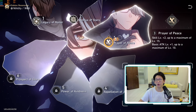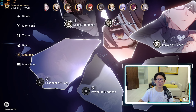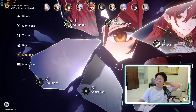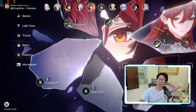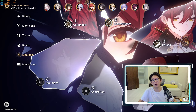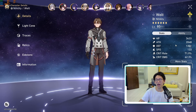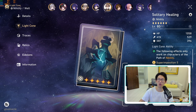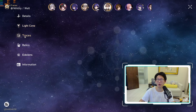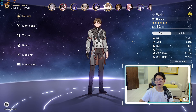Yeah, so great. My Welt is now E3 and my Himeko is E4 — we're moving up there. Himeko actually turned out pretty well for that one game mode where you just kill a ton of enemies, and with her crazy follow-up attacks you destroy everything. Welt I haven't really built that strongly, but he does have the five-star light cone from the Herta shop and his traces are pretty heavily invested, so he's okay.